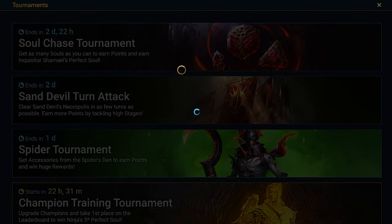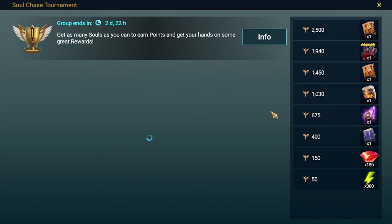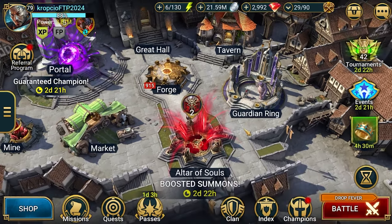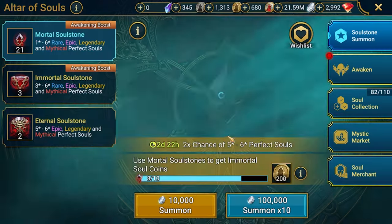We also got this soul chase tournament with good prizes. Because this is a soul chase, we will be getting points by obtaining souls at higher levels — more points. Five and six-star souls are the most efficient, but they'll be hard to get. We do have a boosted chance for that, so we'll see.